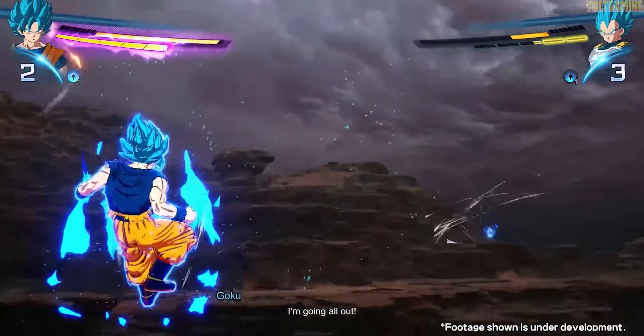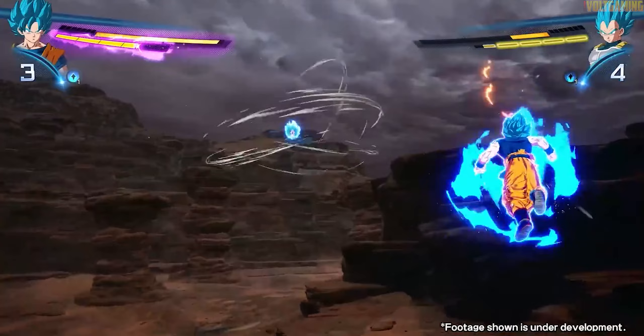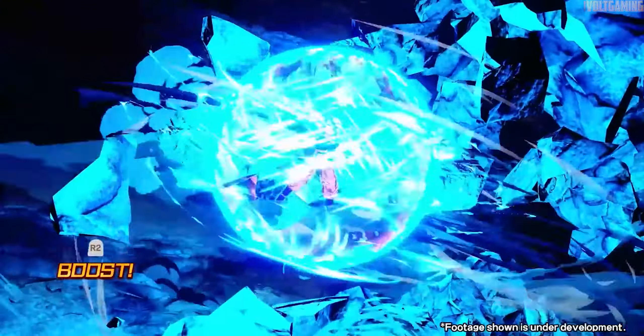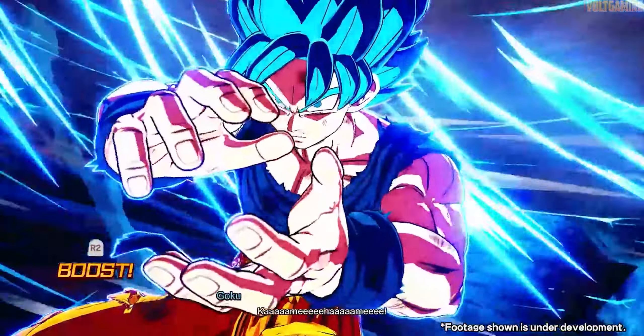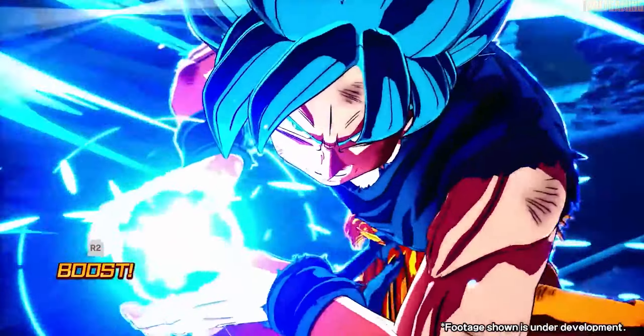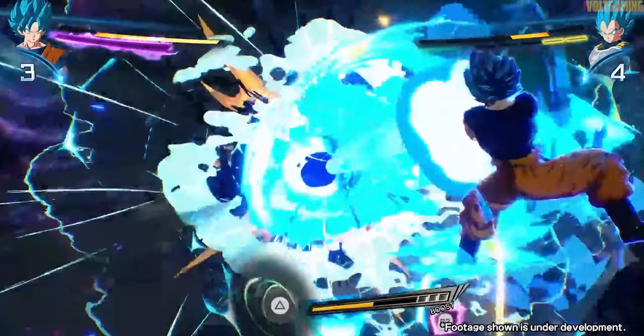They could do costumes for 17 and 18 to make them their GT counterparts — I think something like that is completely fine. With the costume system in Sparking Zero, you could change their Ki Blast or at least a move or two. We know that's a thing in Sparking Zero — like Goku Super is getting a Powerball outfit where his ultimate attacks get replaced with a Powerball attack, which is really cool. They could definitely do something like that.